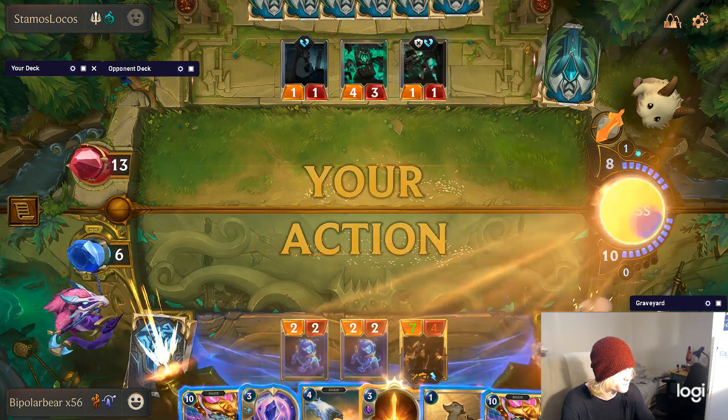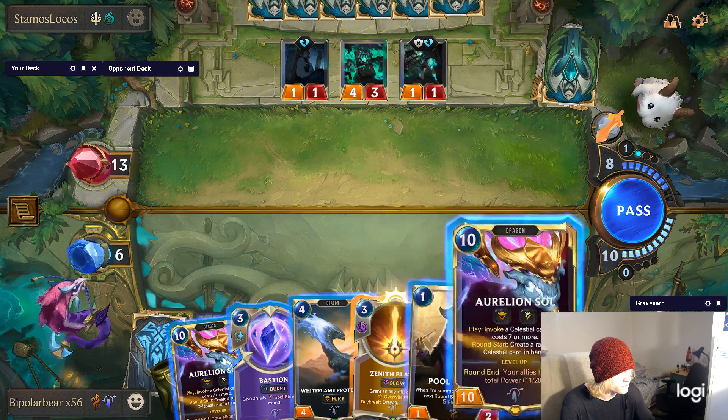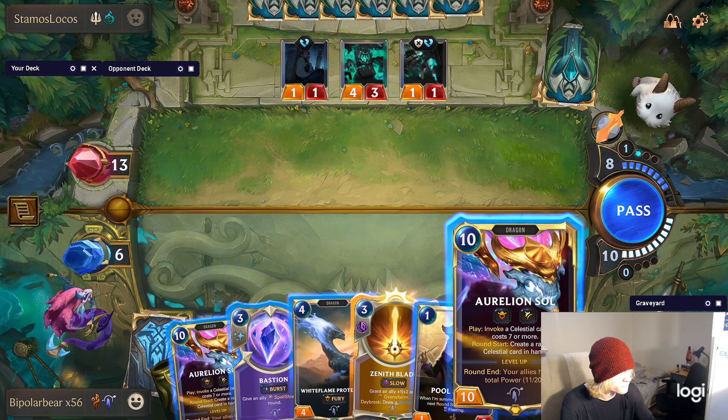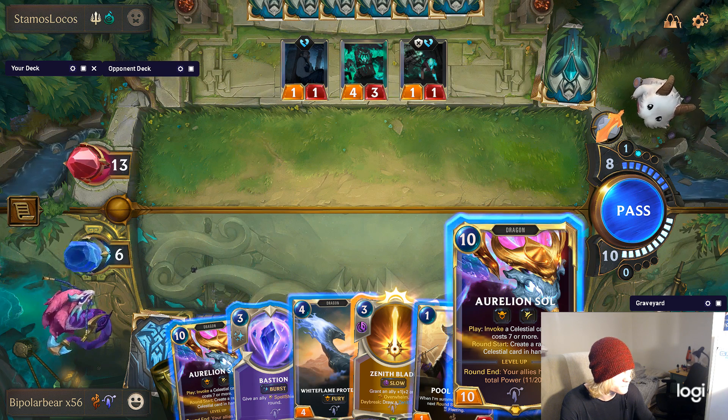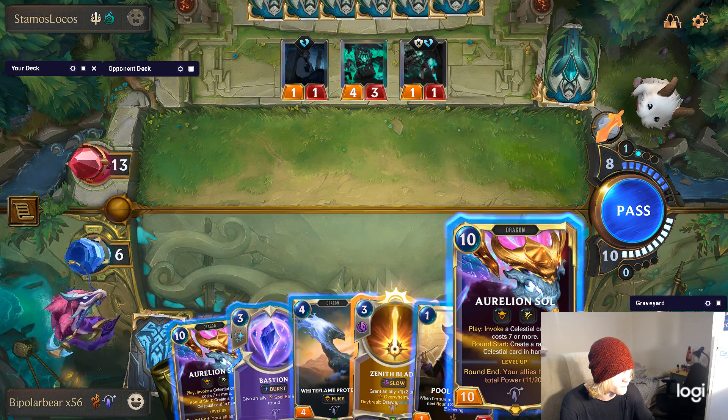The Aurelion Sol level up drop is tempting, but that's where you get yourself killed. So you gotta think about what you could do instead of just dropping him down — suicide.